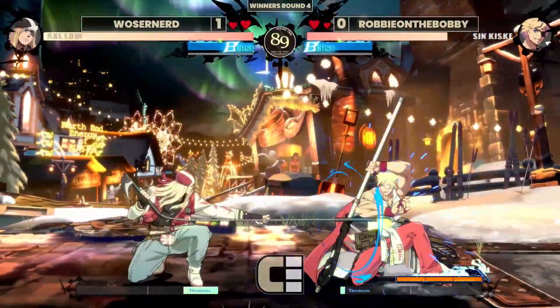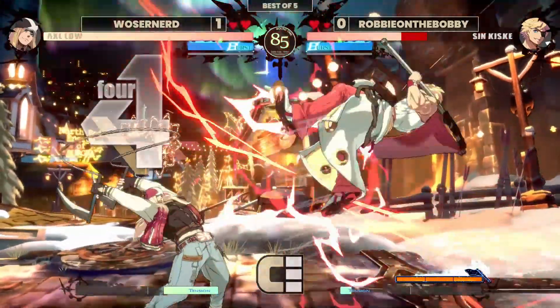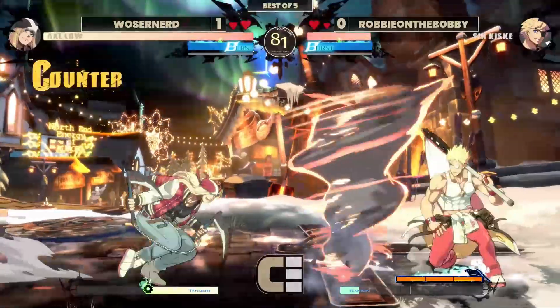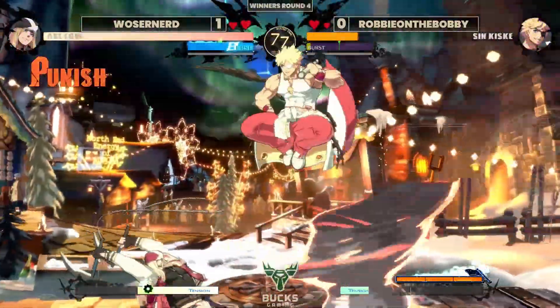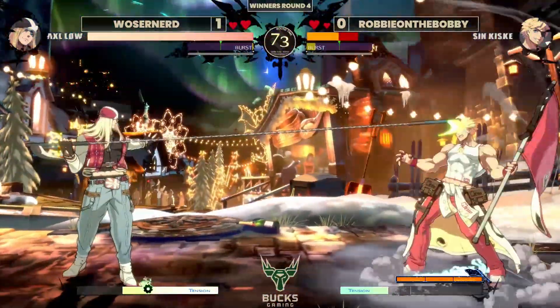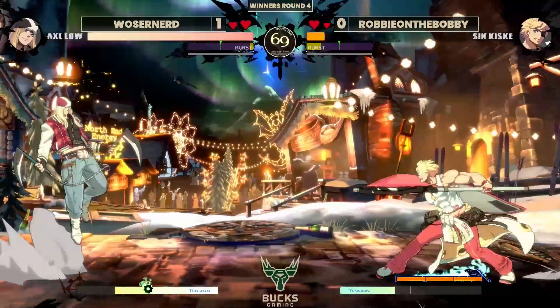Look at this — Worsener really seeing that this tornado is doing him an absolutely fantastic job, just going to keep using it. That tornado is really, really good for Axel, being able to blow a fireball onto the floor and say you have to deal with this, but now I'm reacting to how you react to that. And that was the solution for Robby — that high-dump-it. He's doing a really good job at keeping Robby out here.